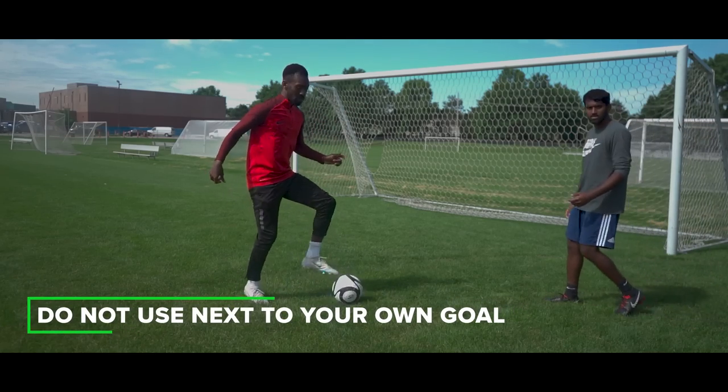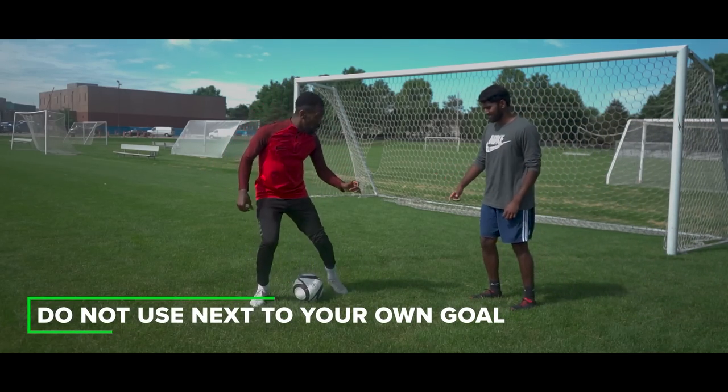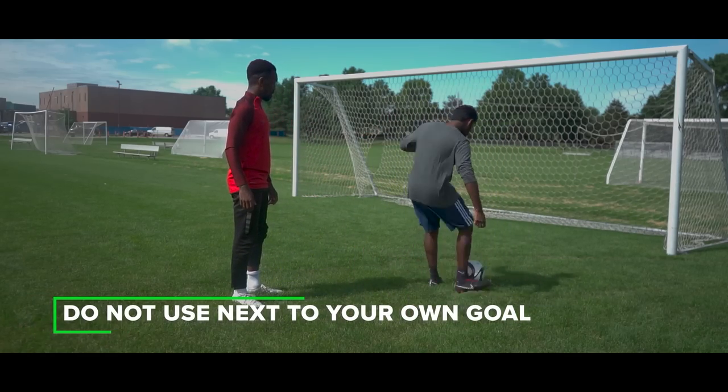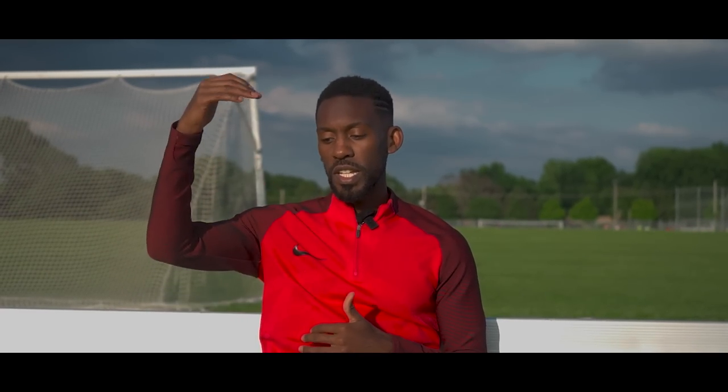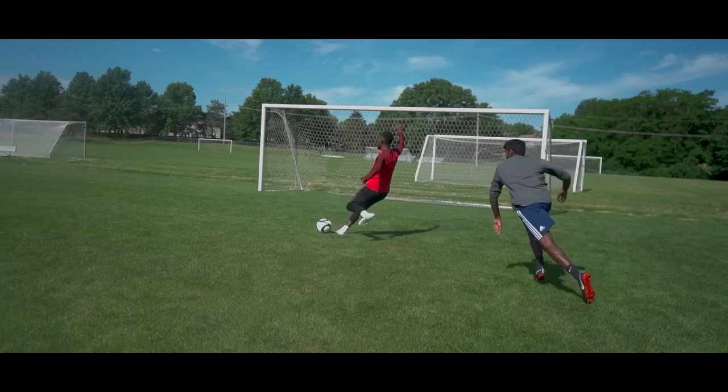You guys remember a video we just did last week where we said you don't need to do skills. But this is for the boy or girl who wants to destroy the defender. Do not pull off these moves next to your goal. If you are two feet outside of your goal, what's going to happen? You're going to do these moves, the defender is going to look at you like you're crazy, they're going to take the ball and kick it in the goal. Not what you want. What you want is to do this near the goal, on the end line, on the side, in the corner. That's the place to pull this off.